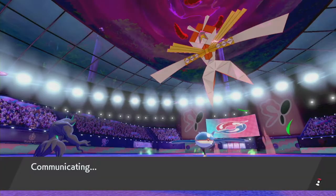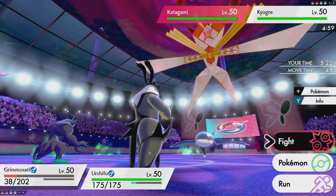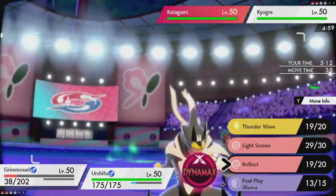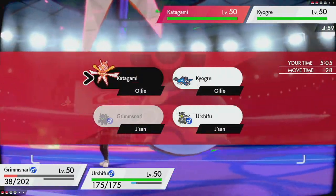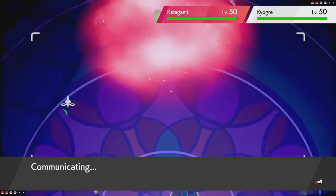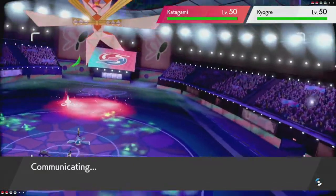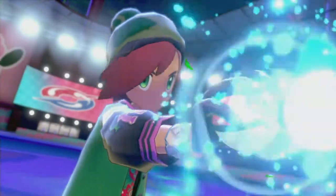All I've got left is Urshifu and it's not very defensive. But there are no Fairy-type moves so we'll go with that. How much time do I have left on my screens? Okay, we're good. I'm going to Thunder Wave Kyogre, then Dynamax and use Max Guard just to waste one of his Dynamax turns, because I think he's going for Max Knuckle. Let's see how this goes.